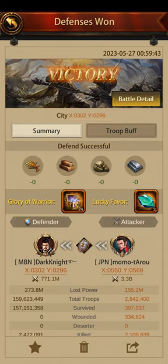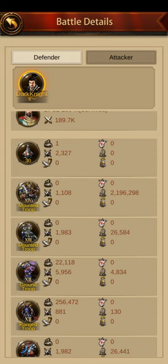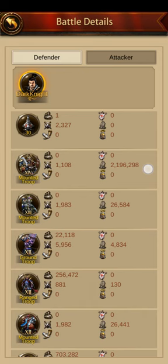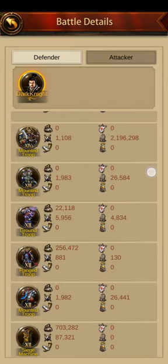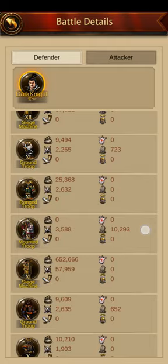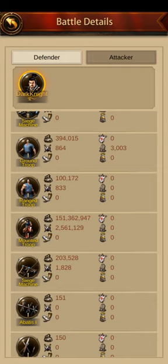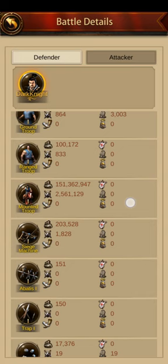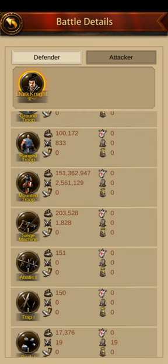When we go into the battle detail, look at this — at the top, my T14 mounted: not a single one survived, all of them ended up dead. I had my hospital filled during SvS so I could use Source of Life, and they only killed 1,100. Clearly the T1 mounted wall didn't really protect these high-level troops — not even the T13, not even the T12. But then going further down, look at this: T1 mounted — zero dead, zero wounded. Literally not a single dead troop, and they did all the killing — 2.5 million kills.